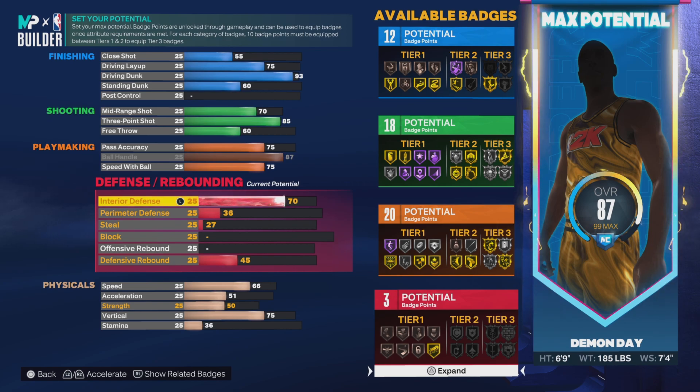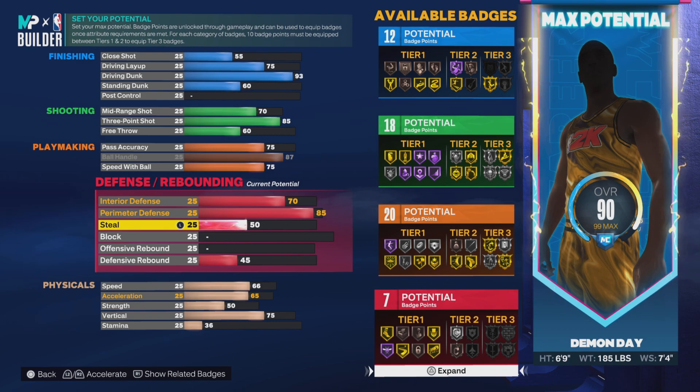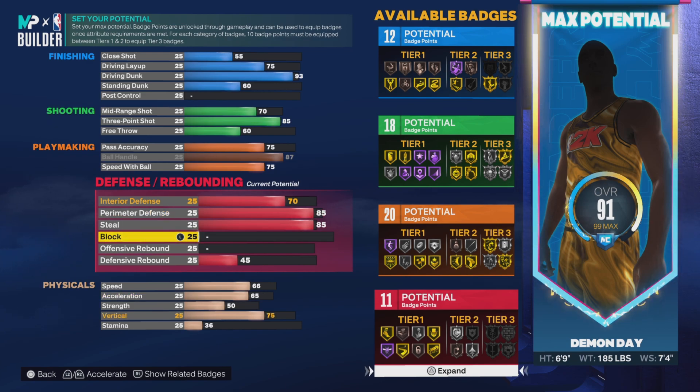We're gonna go 70 interior D just to be able to kind of protect the paint — give yourself a little leeway. You slide over, you got a chance to get a good contest even with high hands. Then we're gonna go 85 perimeter D because you want that to be able to defend guards and people who dribble more. 85 still gets us silver Glove so you can get some plucks.